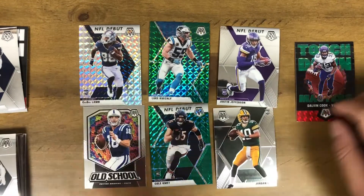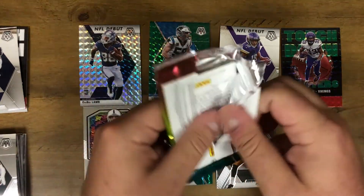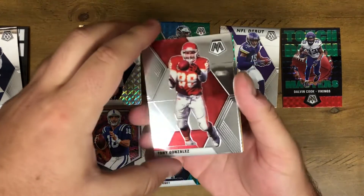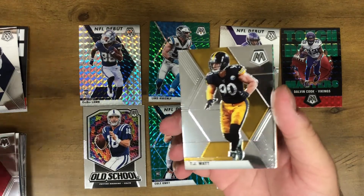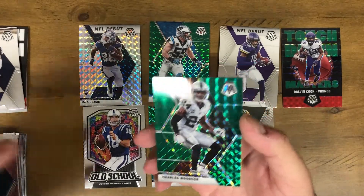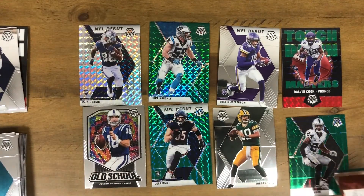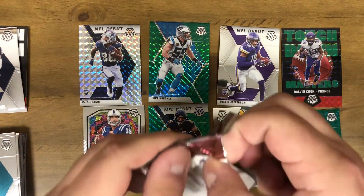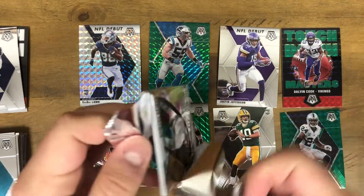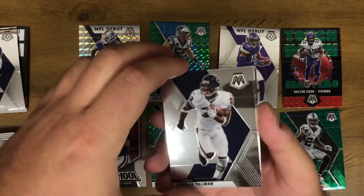We got two packs left, so we should still have one more green. Let's see if we can pull one of those Orange Blaster exclusives or an auto, or any of the other top rookies. Other rookies we can get include Clyde Edwards-Helaire — a nice running back — and Chase Young would be nice too. Mike Gesicki. Our last green is Charles Woodson — not great, not terrible. Another Kid Reporter code. Last pack — let's see if we can get some last-pack luck. Either way, guys, it's been a super fun rip. Mosaic's definitely one of the best products of the year, and I'm just excited to be opening it on my channel.